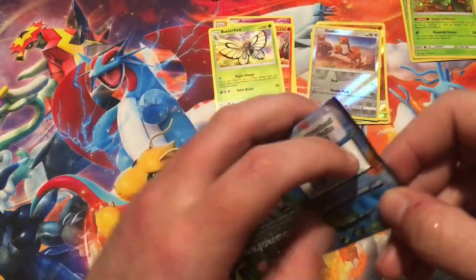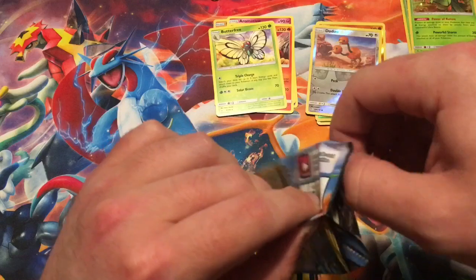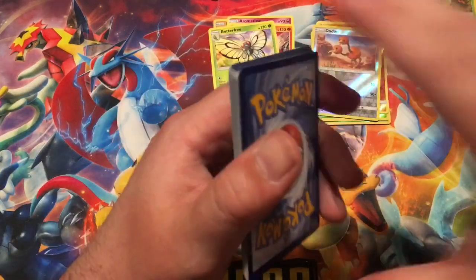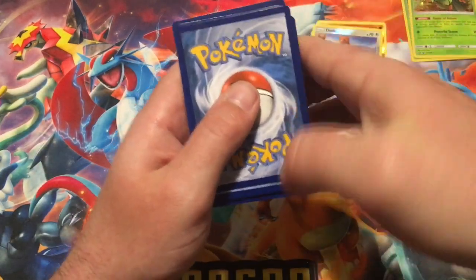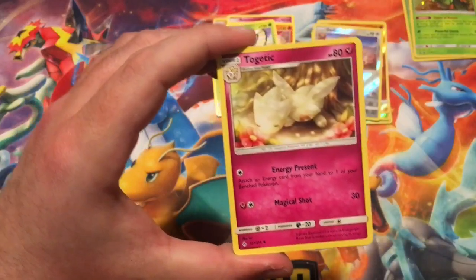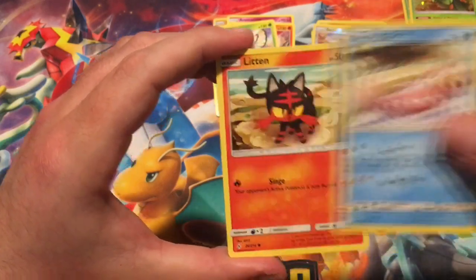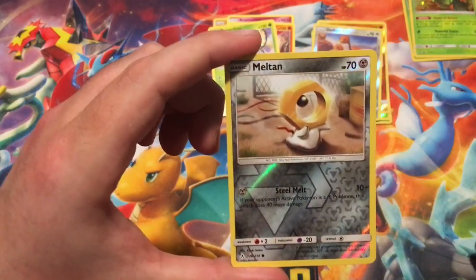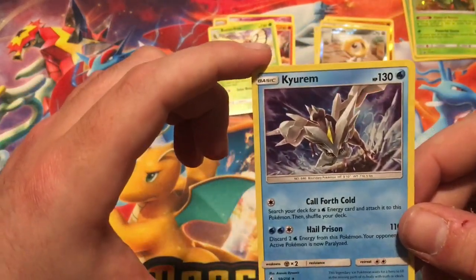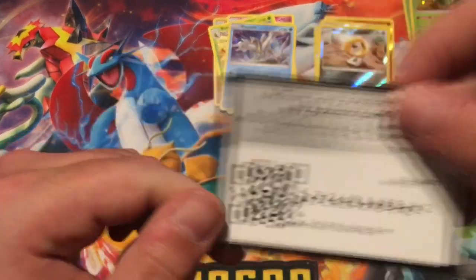We are at our last pack for the second blister. For the blister packs, the score to beat is a holo, so this has got to be an ultra rare or above to beat the first one — any holos are a tie. So we got Dark Energy, De-Evolution Spray, Togetic, Koga's Trap, Goldeen, Alolan Diglett, Slowpoke in the Hot Tub, Litten, Sandshrew, reverse Meltan, and the rare is a holographic Kiram card. So they save it for the last pack, but the first two are tied.